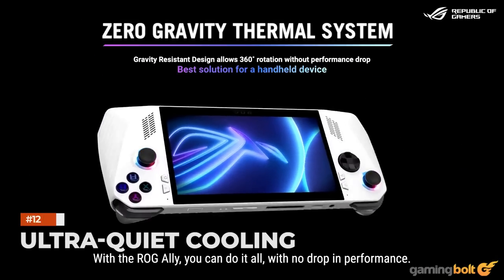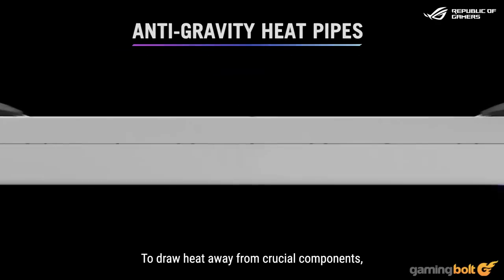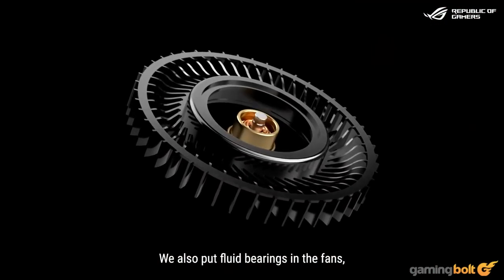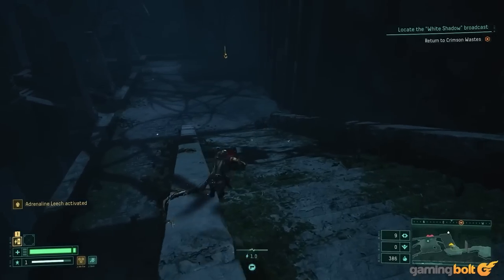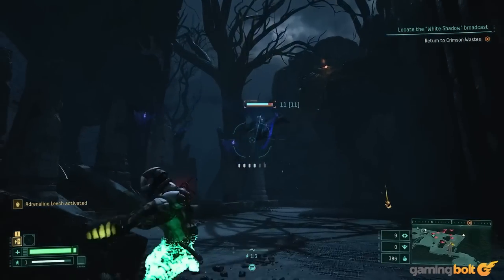Ultra Quiet Cooling. Another of Asus' claims is that the ROG Ally will operate ultra quietly, owing to its cooling system marketed as the Zero Gravity Thermal System. It's a dual fan system with ultra-thin heatsink fins and high-friction heat pipes, ensuring the ROG Ally stays cool in any orientation. Playtesters are, to be fair, reporting the ROG Ally as running very quietly indeed.